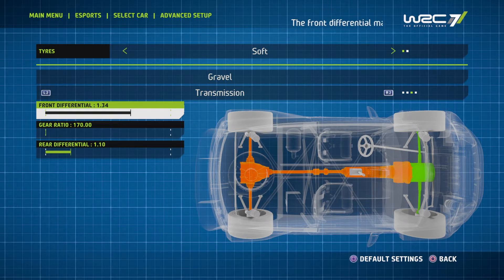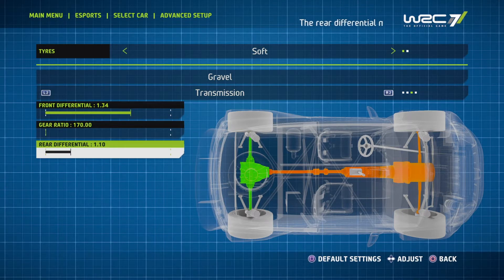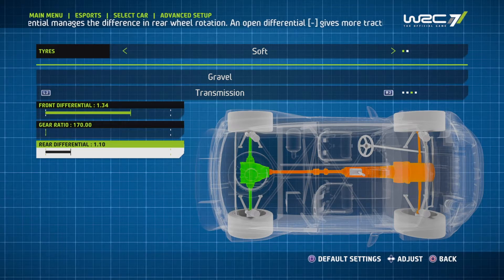Now the differentials — this was a tough rally to set up and I'm still finding that I think the description of the differentials is actually reversed. So here my front differential, which is a little bit off to the right, despite what it says up there on top, is actually a semi-open front differential to allow for more traction and more bite. And then on the rear differential, I've got it pretty far to the left, which for me is actually locked or closed. I do like to have the back end slide around and get some throttle oversteer, which is kind of hard to do in this game sometimes. So I like all the help I can get on that front.